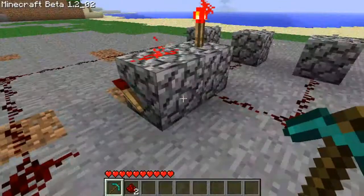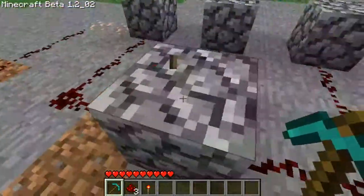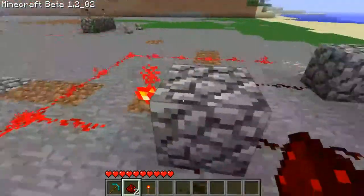Now, to make this into a NOR gate, you need to first remove this block, get rid of the torch, then put a Redstone torch here, and connect it up again.